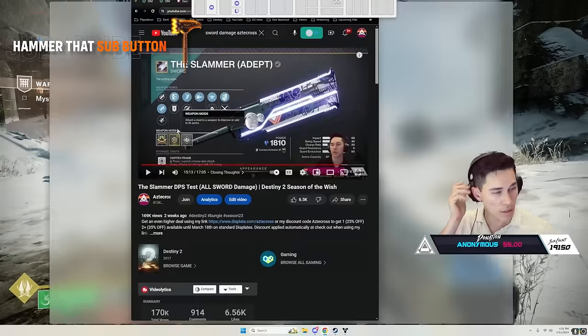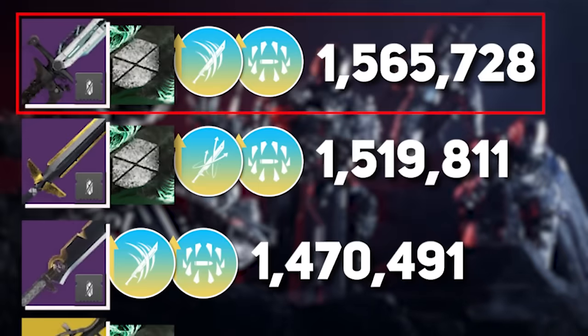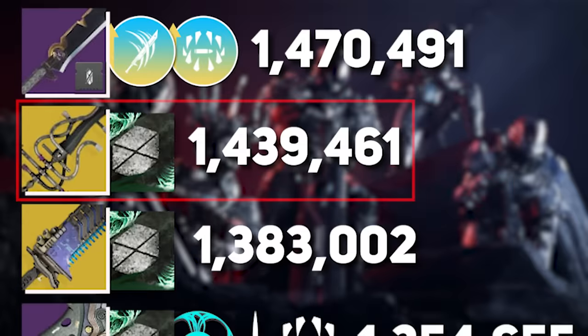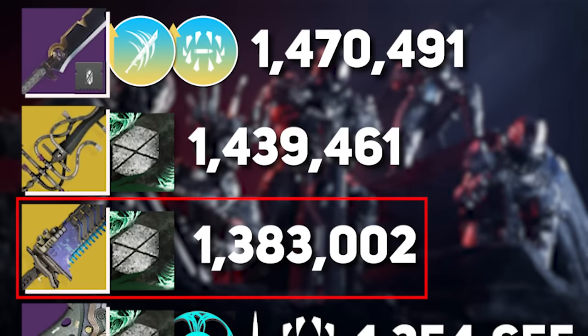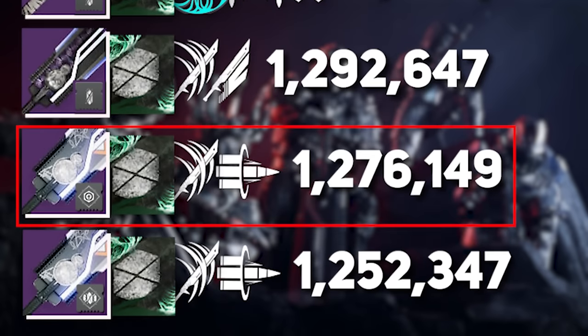That's going to be the question. This was our damage testing not that long ago. At the top we had Bequest at 1.565, then Throne Cleaver, Death Razor, Heart Shadow at 1.439 — but that's because Heart Shadow is giving itself its own debuff — and then Lament. If you're wondering about Slammer, Slammer's all the way down here. Slammer not good.